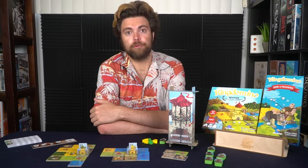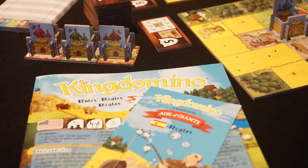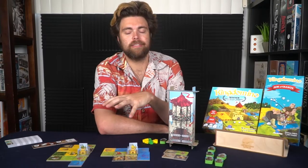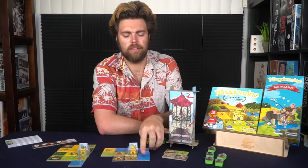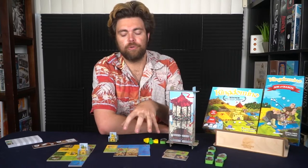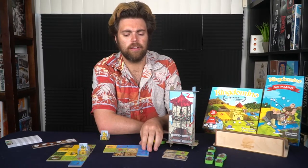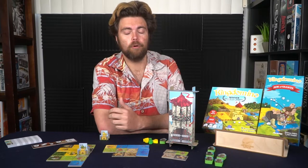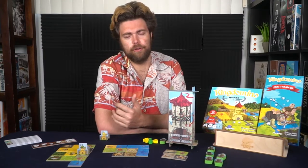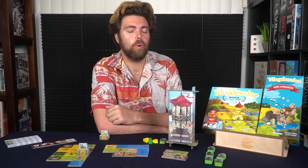Building your kingdom is a lot of fun. Placement is simple and you can watch your points grow. Your kingdom forms biome areas — blue water regions, green forests — and you want larger connected biomes. But remember: if you have no crowns in a biome you score zero, regardless of size. Ten water tiles with no crown is zero; with one crown it's ten; with two crowns it's twenty. Opponents will try to block you from getting crowns.